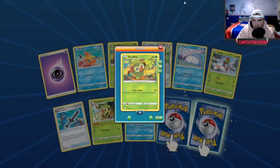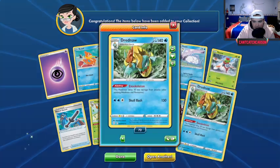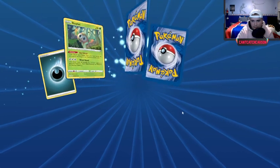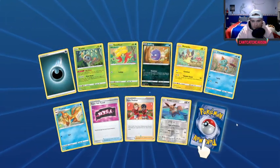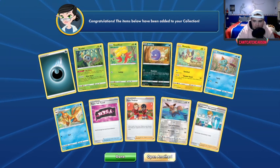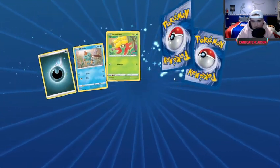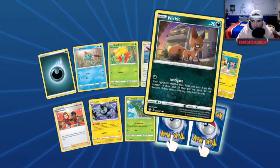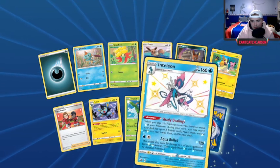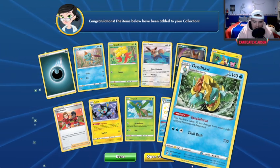Croagunk — love the little buddy. Galarian reverse rare and a Drednaw. I do like Drednaw a lot, but it's fairly common now. It does bother me how much it looks like a toy. Fairly disappointing pack but we've got about 50 more to go. I just do not like the Morpeko card — maybe I'll warm up to it. Shiny Inteleon — love to see that, and another Drednaw.